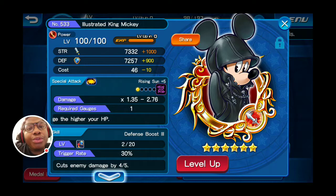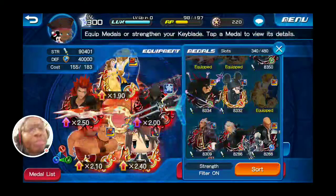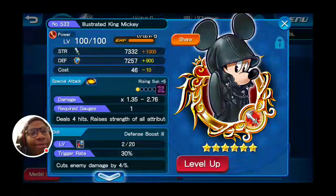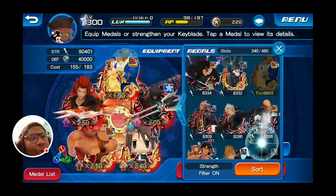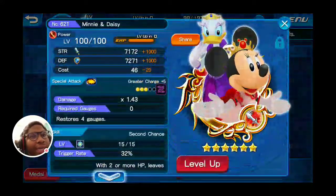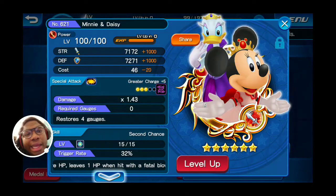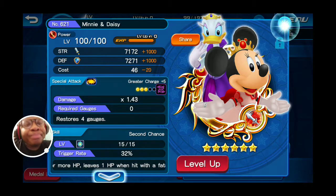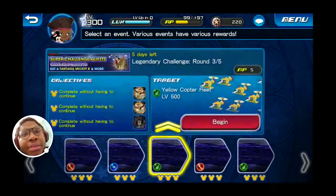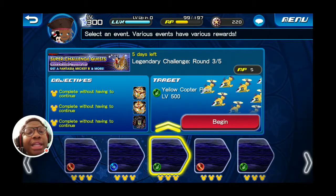So it gives you attributes increased by two for two turns. Then I gave it Defense Boost 3 — it's just an all-around good medal. Then for the last medal, I used Daisy and Minnie — or Minnie and Daisy. It has Second Chance and restores four gauges. I had Defense 3 and Second Chance, so if Defense didn't proc, I still had Second Chance. If Defense did proc, then I'd just kill it.